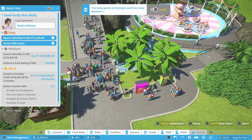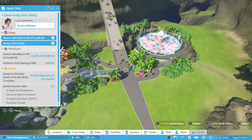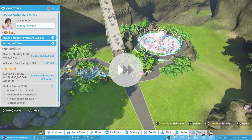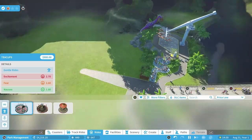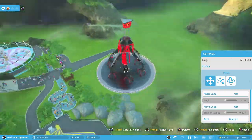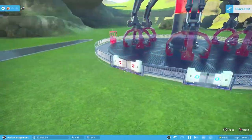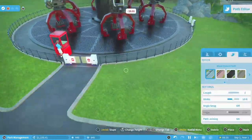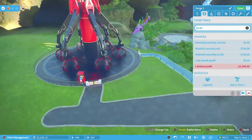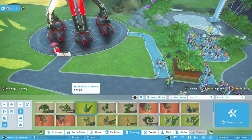We do need to fund a roller coaster here, and it's going to take some money to do it. I think adding one more ride for some steady profit would be a good thing. Let's go ahead and throw in another one of these very intense rides — the most exciting rides. This one's called The Forge and it's a pretty cool looking ride. We'll throw this one in here, decorate it up a bit, and then get going on our roller coaster as well.